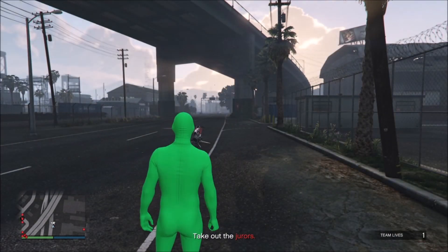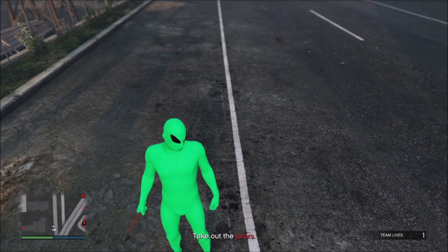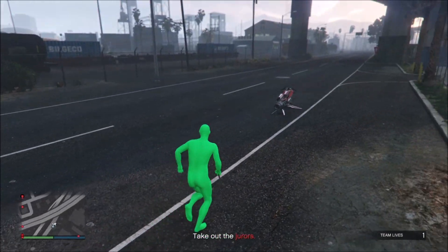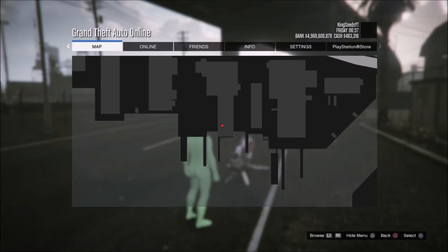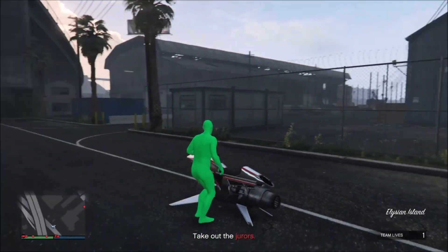For me, I will show you guys proof that I already have the crowbar and that this works. As you can see I already have the crowbar in my hand. What you want to do is go over to this juror right here on the mini map — as you can see he's moving around.